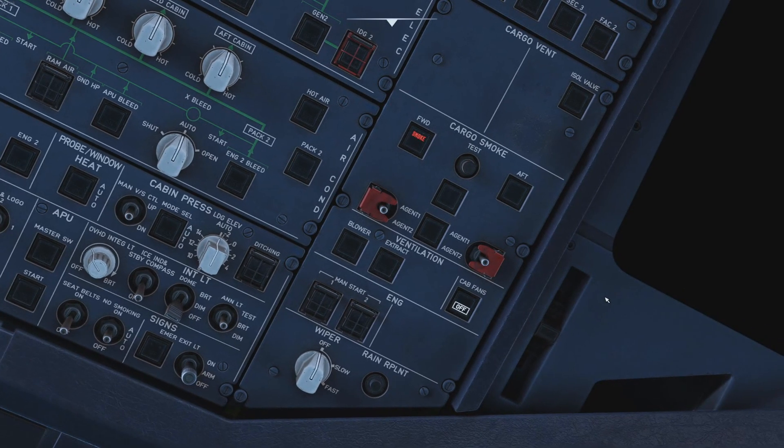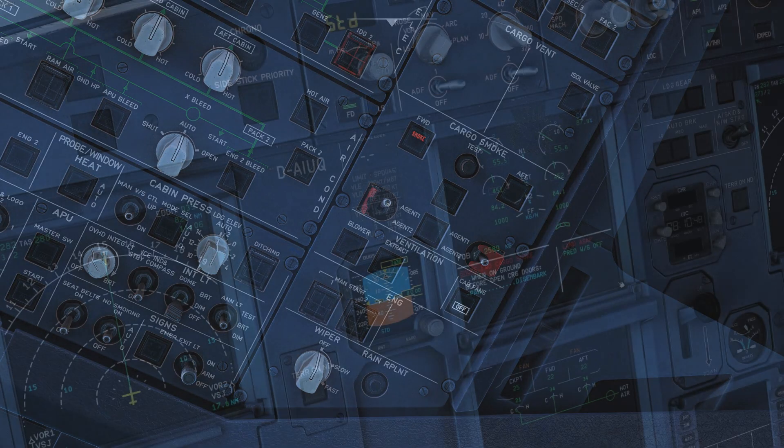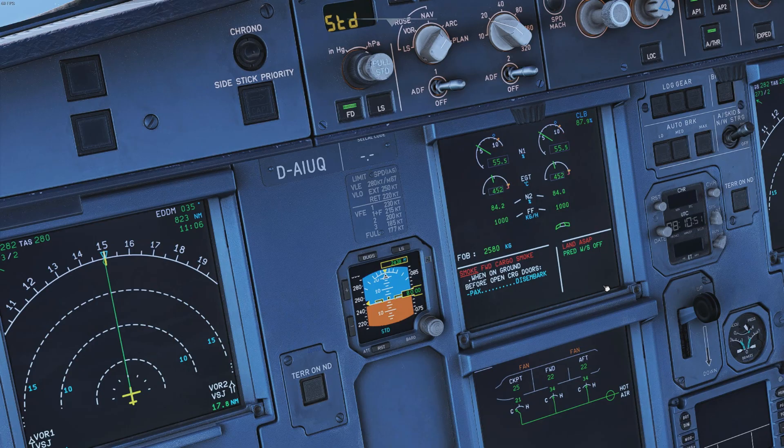Looking at the overhead panel, the first action is to switch off the cabin fans — we've discussed this in the pneumatics video. Then we can see the indication for smoke in the forward cargo compartment. This is a guarded switch, so we confirm with our colleague and fire agent one. We hold it for a moment, and the fire agent is now in the cargo compartment.